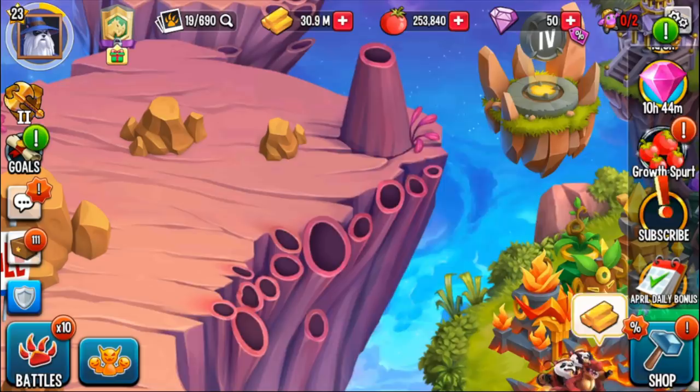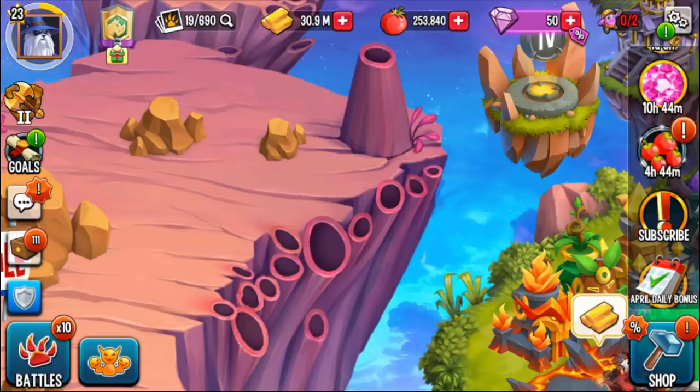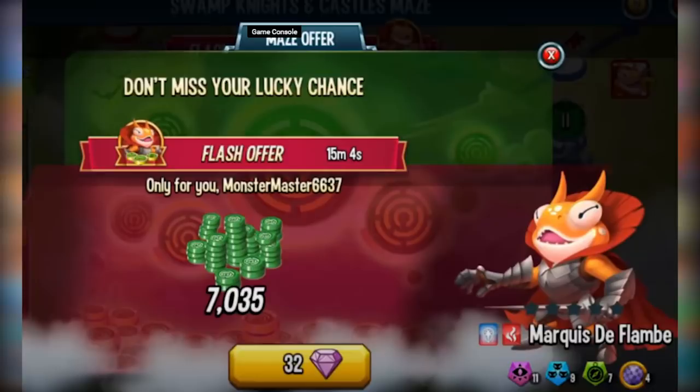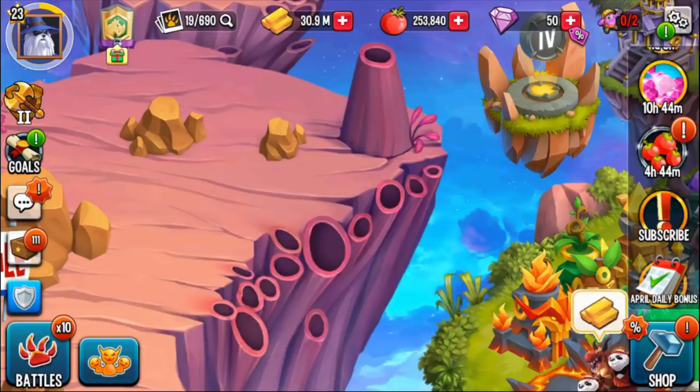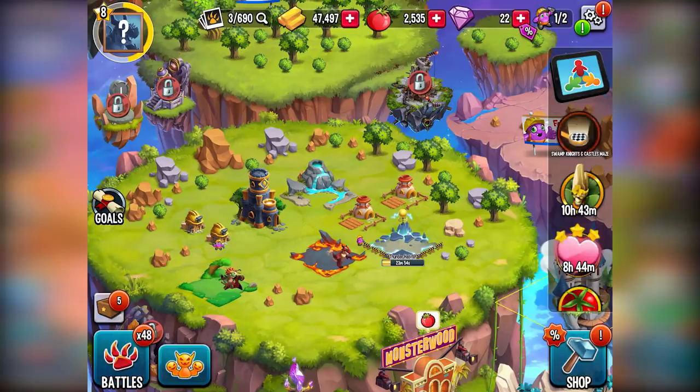Unfortunately or fortunately — however you want to view it — Social Point makes it so the Flash Offer will always cost 20 more gems than whatever amount you have. If you would have had zero gems, the Flash Offer would have just cost 20. On this account — I think it's episode two or three — you can see how much it cost. It's always 20 more gems than whatever you have, so you can be smart about it. I also do believe the Flash Offer can come up more than once — it's not just a one-time thing, but it does only last for 15 minutes. So that's something to keep in mind.